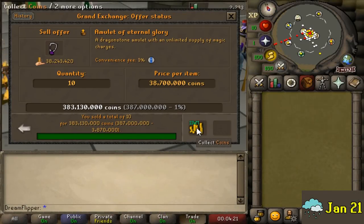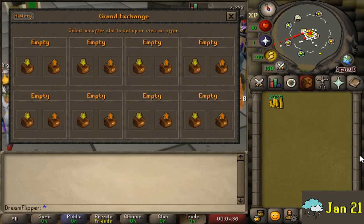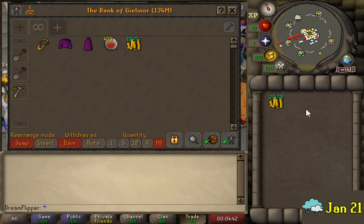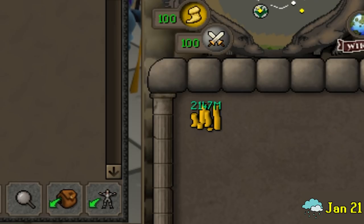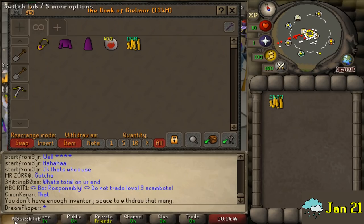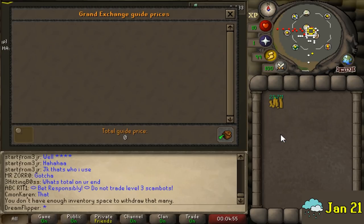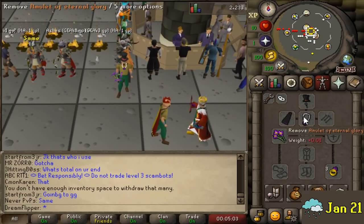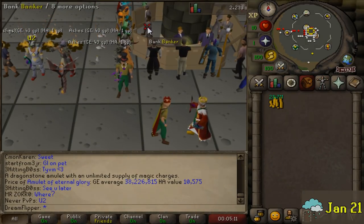I've been waiting for my items to sell off for a couple of days now, and after claiming everything here, we are going to for the first time have reached max cash. I've actually never held max cash in my inventory before. After trying to withdraw all our money from the bank, we're left with 134 mil in the bank still and 2 bill 147 mil in the inventory, so we're actually significantly above max cash right now. We're at around 2.3 bill - we're getting pretty close to being like a third of the way done through the series. We just have to earn max cash twice more and we'll be done.